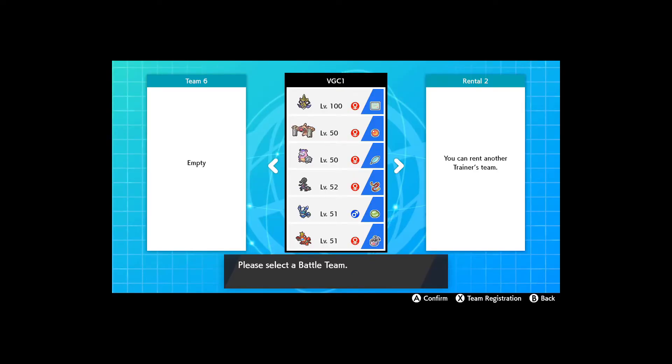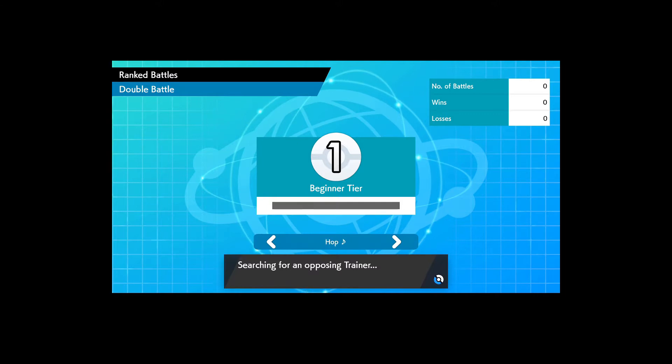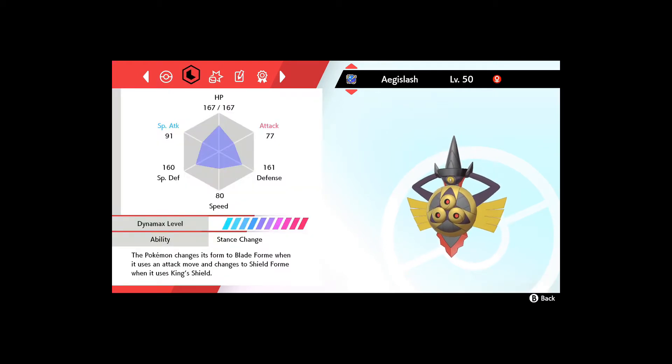Here we go — as you may be able to tell, I've fixed my audio issues by using a headset. Here we are, the first episode of TCG to VGC. I've got the first team. It's a hard Trick Room team. I'll show the team later in the video.